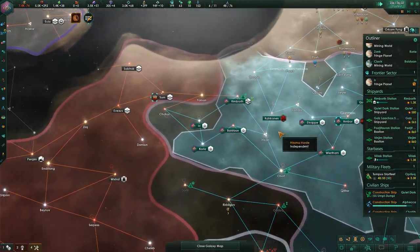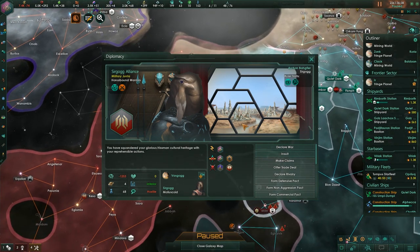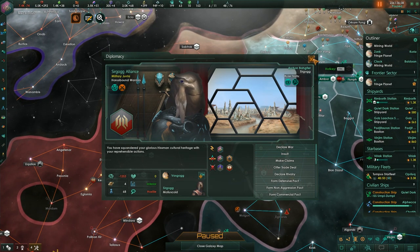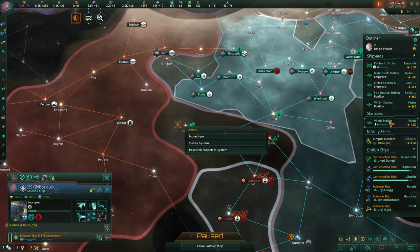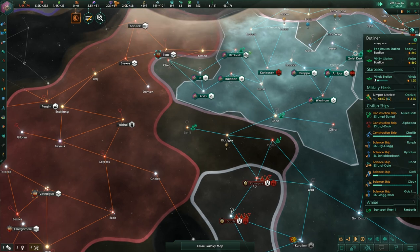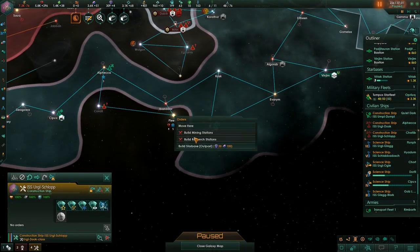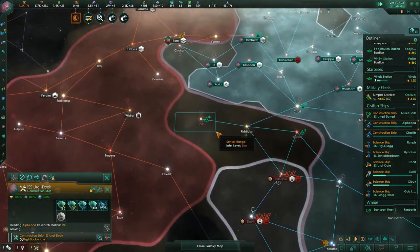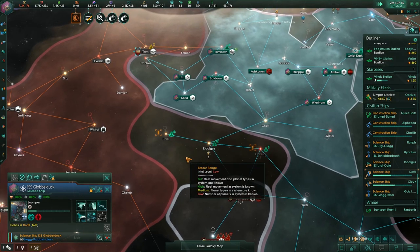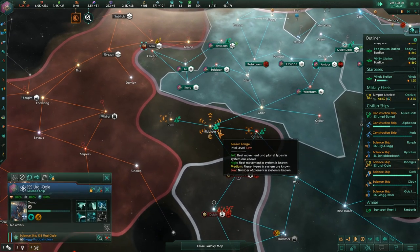The next target would be here. They're rivaling me but we can't rival back because we don't have that option as a devouring swarm — which is a shame as it would give extra influence. We always have a casus belli against anybody — it's just 'take you out.' Strange to think that back in the day the game didn't have war goals; you could just go to war for any reason.